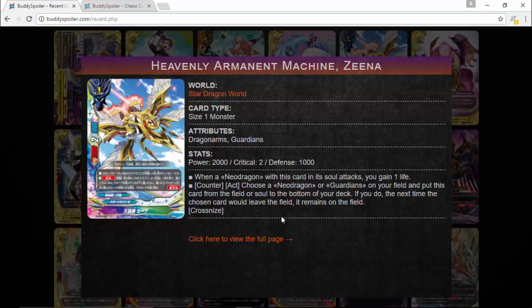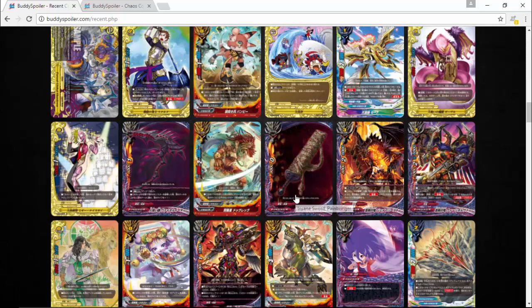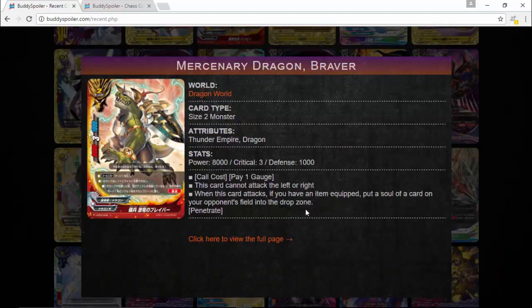Heavenly Armament Machine Xena: 2000 power, 1000 defense, critical two. When a Neo Dragon with this card in soul attacks, you gain a life — and it's also a Guardians card. Counteract: choose a Neo Dragon or Guardian on the field and put this card from the field or soul to the bottom of your deck; if you do, the next time the chosen card would be destroyed, it remains on the field. So you're gaining life when your Neo Dragon attacks and also keeping Guardians on the field without needing soul guard.